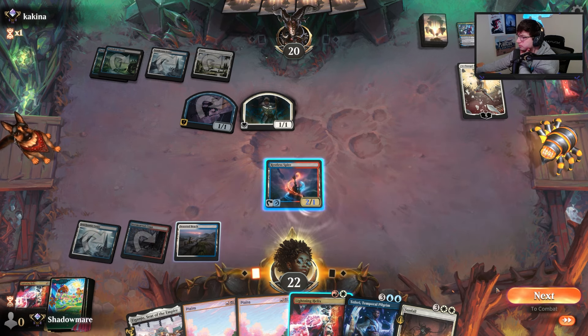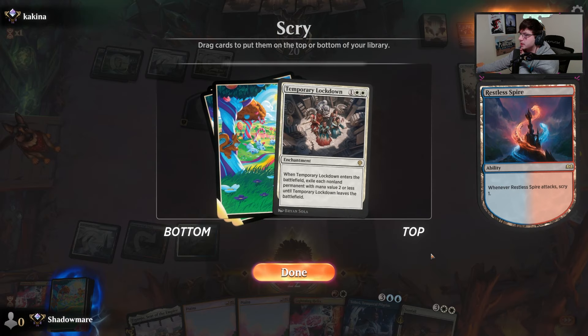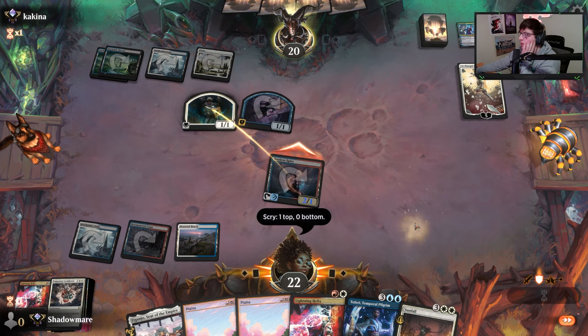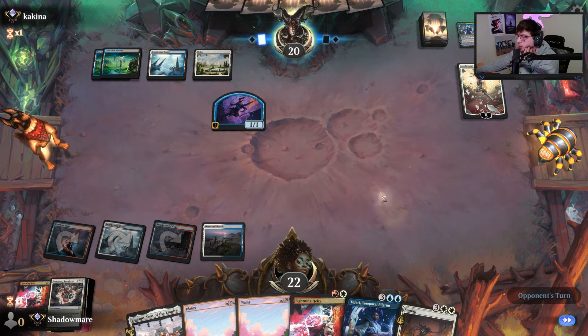Bring this up. We're on the draw, so this play doesn't generally work. Lockdown might actually do it though, so I'll keep that on top. Line has first strike, so we get that off the board pretty cleanly.